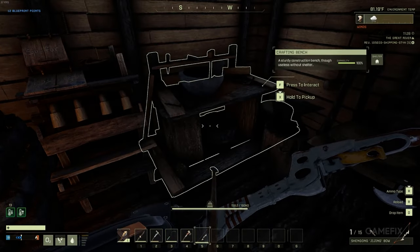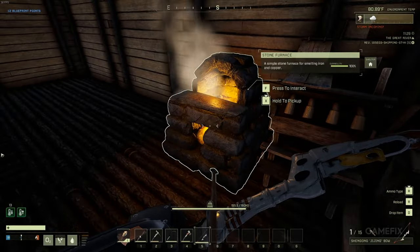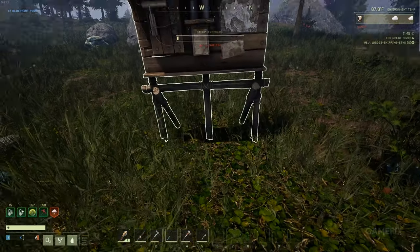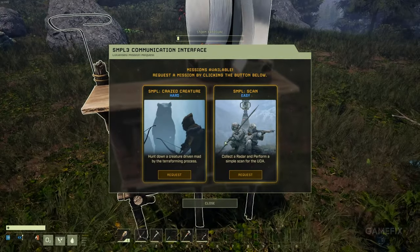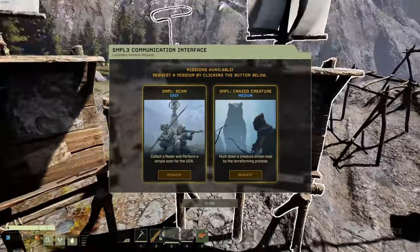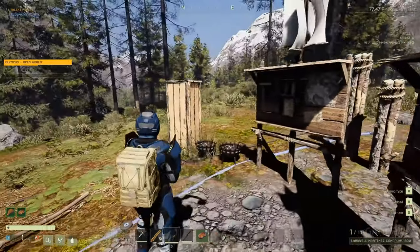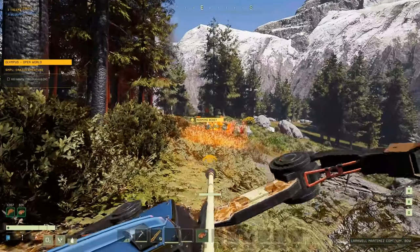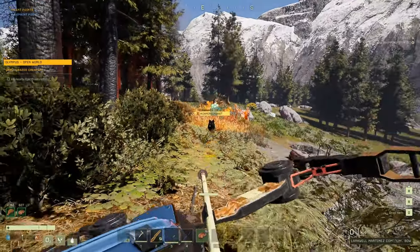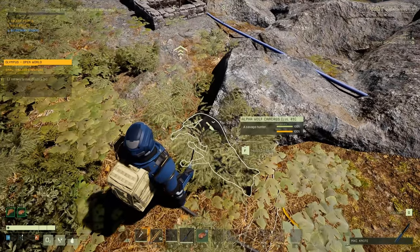Icarus also challenges a staple of most sandbox games — that structures are permanent. While the game is open-world and you can build anything anywhere, the map is wiped and reset at the end of the mission. Icarus goes far beyond basic measures of hunger, thirst, and health. It supports the most detailed and dynamic weather system of its kind, constantly affecting how you plan and progress through the game. Mission-based gameplay loops also enable a mission timer, after which your seeker is left to perish on the planet's surface.